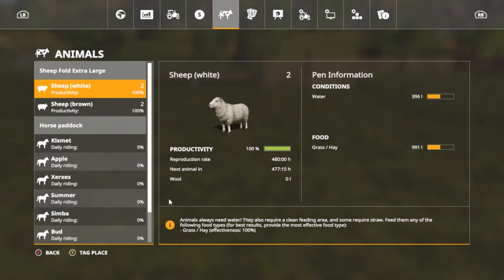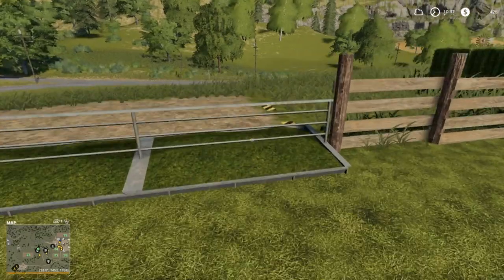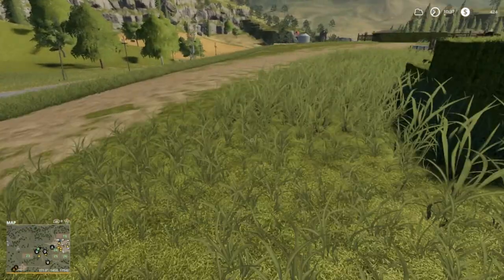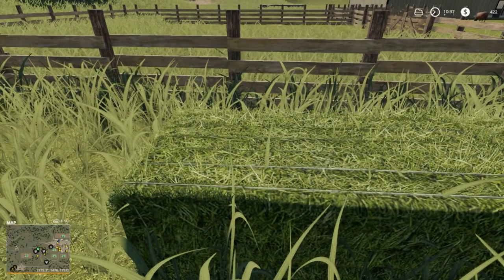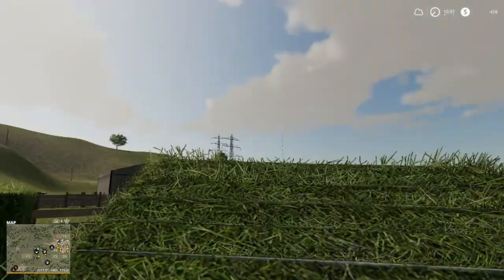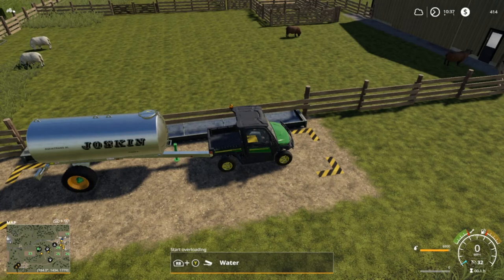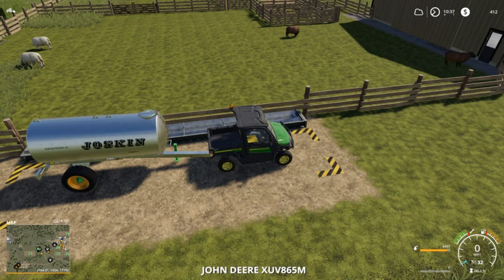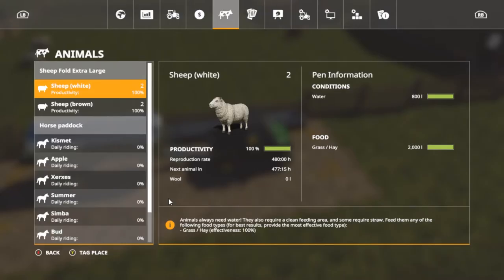I don't know if it's going to be a long time before we see wool yet. Let's go check on the combines — they should be getting just about done. Water's done. 800 water and 2,000 grass or hay, which you can feed them either or for 100%.